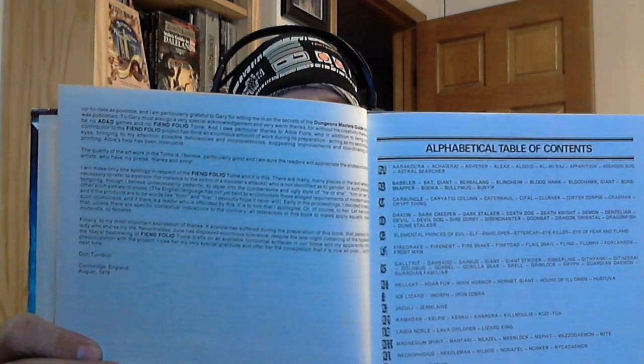I wanted to give everybody a good primer on where Tabaxi came from — where D&D first saw Tabaxi, how they looked in 2nd Edition, and why I would consider them a great addition to a 2nd Edition game. The first time we see Tabaxi in Advanced Dungeons & Dragons is in 1st Edition, the Fiend Folio — in August of 1979.